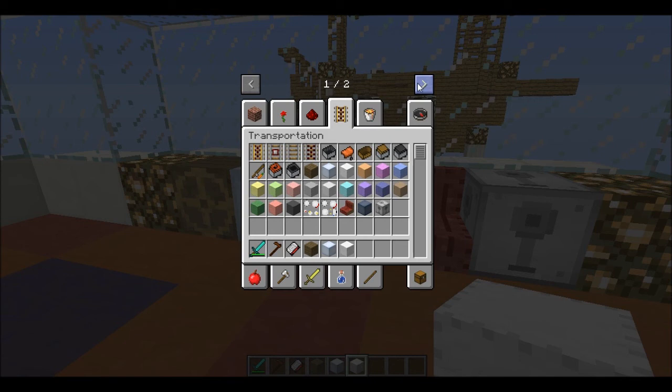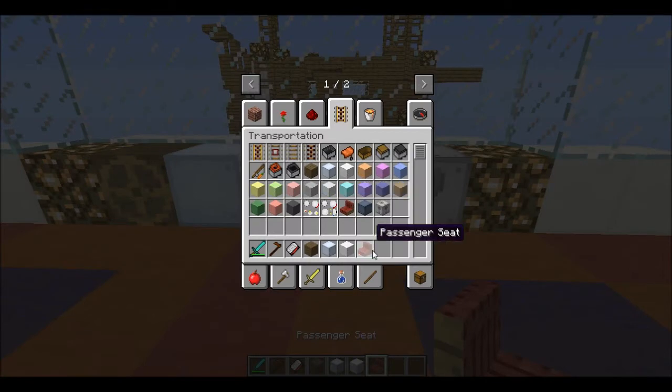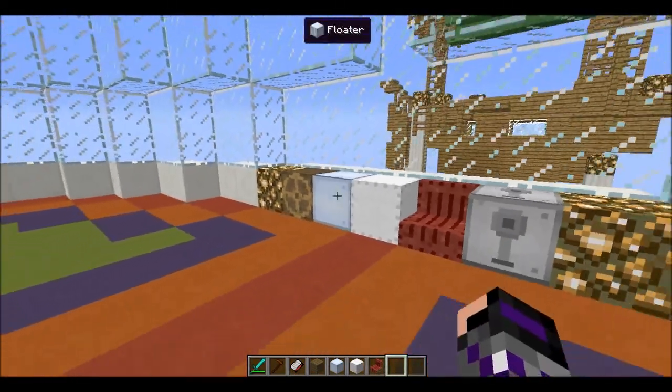Keep in mind that the Archimedes Ship Mod hasn't got an extra tab — it is all found underneath Transportation. One of the last things we've got here is the passenger seat, created by using three pieces of wool — pretty easy — and this allows you to take other players with you.